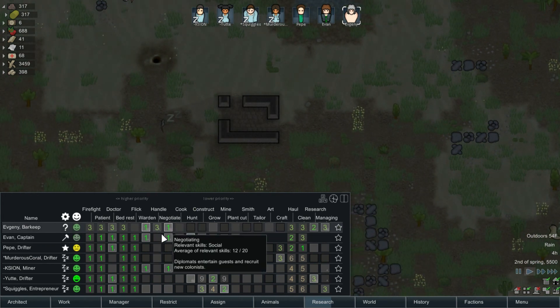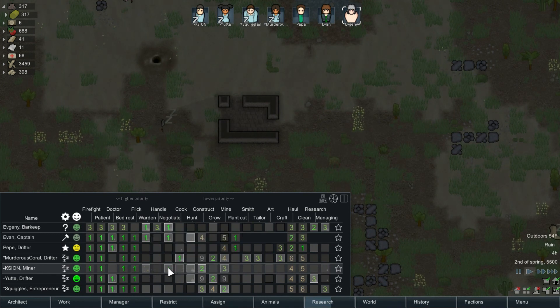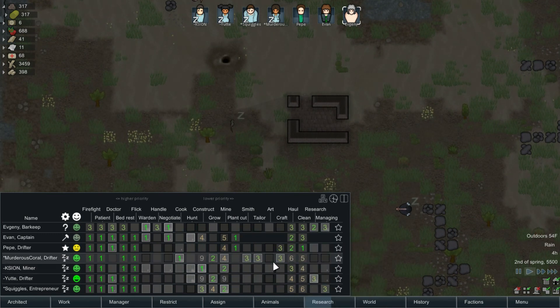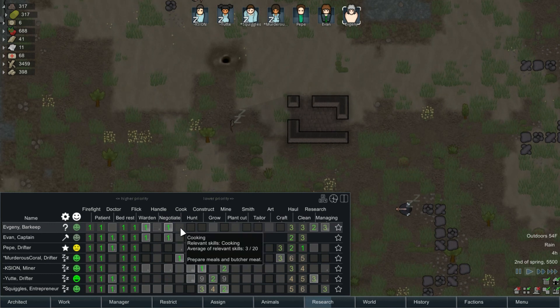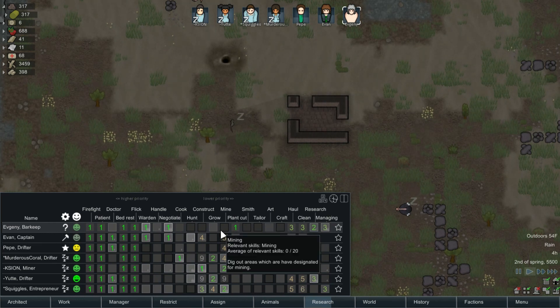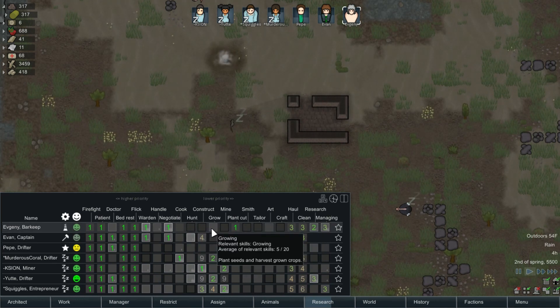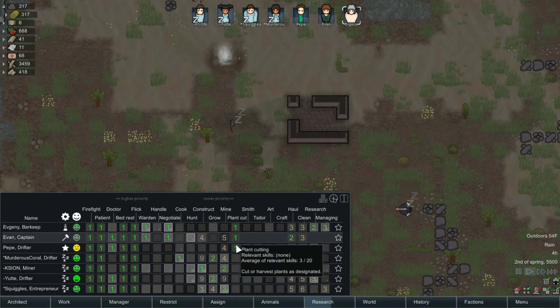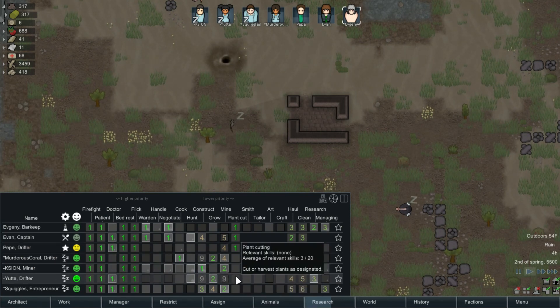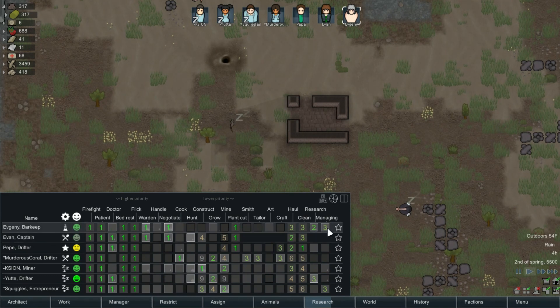He's definitely going to be our warden and negotiator first. Kasayan is already our talker so you'll construct, then mine, then haul, then clean. Don't worry about doctoring or cooking, but you can plant cut at priority 1. Average of relevant skills is 3 — I thought plant cut worked off of growing skill but apparently everybody is a 3 on plant cut. Interesting, I was incorrect about that.